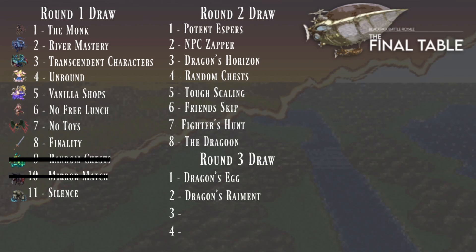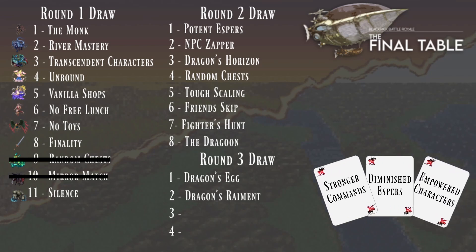Card round three — that is FalconHit. He's our Tournament of the Month winner — he's won the most Tournament of the Months throughout the series. He has Stronger Commands, Diminished Espers, and Empowered Characters.